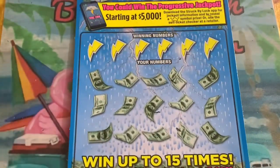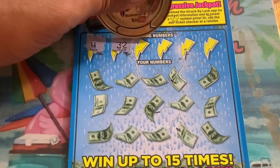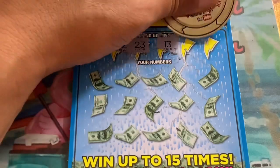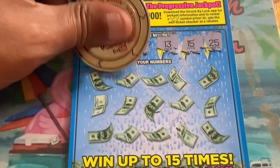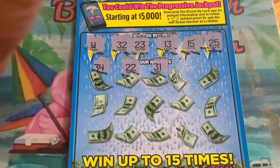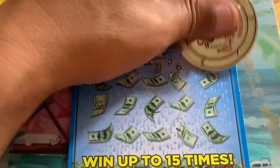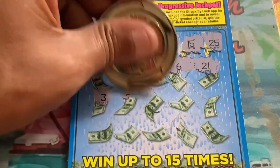Ticket 35, let's go! We got a 4, 32, 23, and 13. Then 15 and 25 — come on storm symbol. 34 and 22 — one away. 31 as well, and a 6. 21 — no blackjack — and 3. We got that 4.